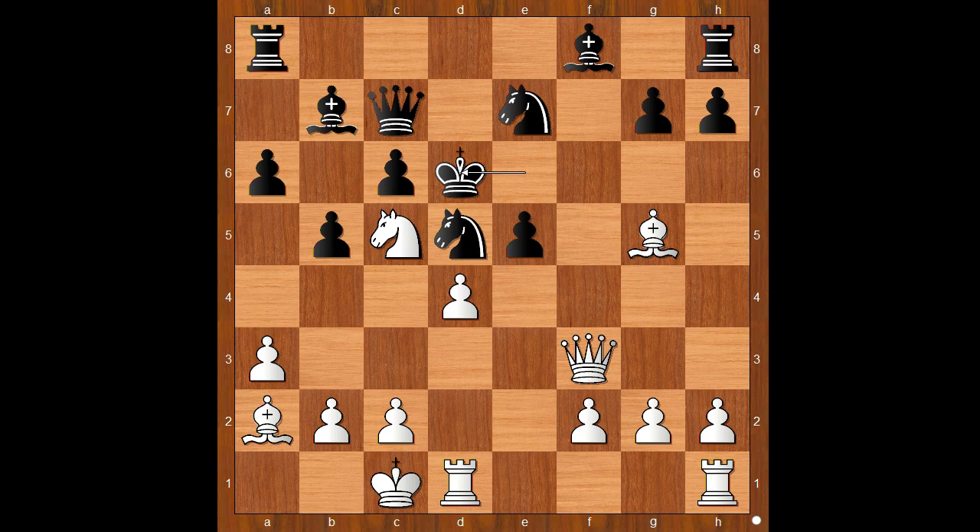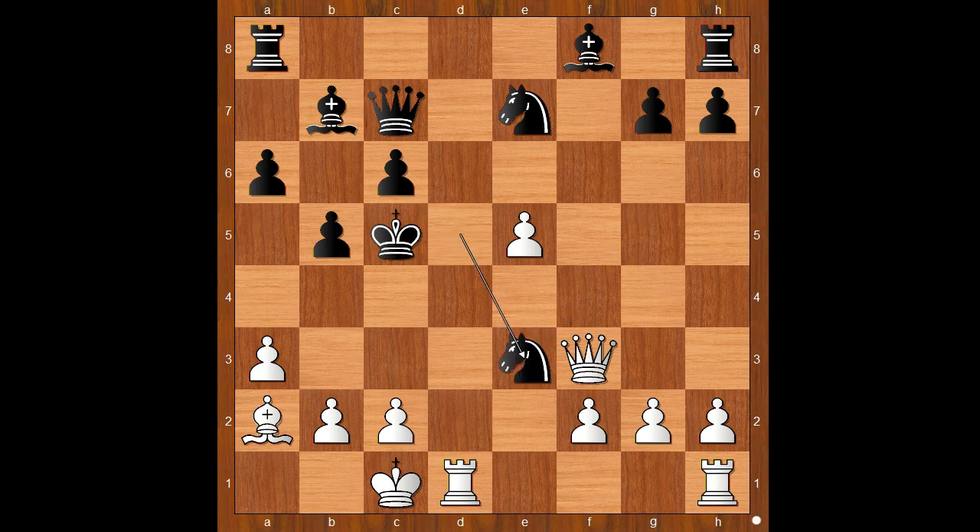Perhaps queen to g3 comes to mind. Wasic played d takes on e5, sacrificing the knight — he wanted to sacrifice the knight, but the offer was not accepted. Ristovski played king takes pawn. Let's take it back: if king takes on c5, then bishop to e3, check, and after knight takes bishop, queen takes knight — mate.